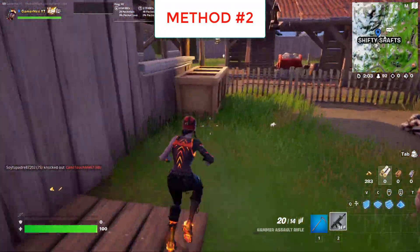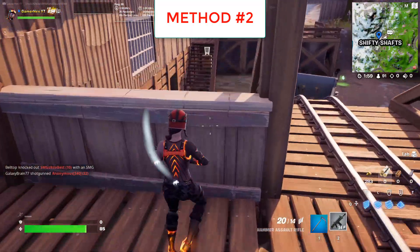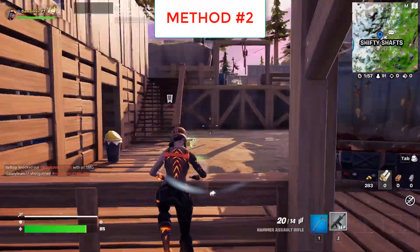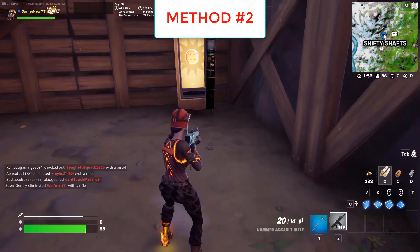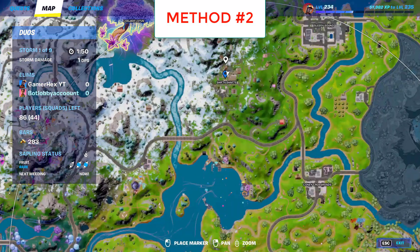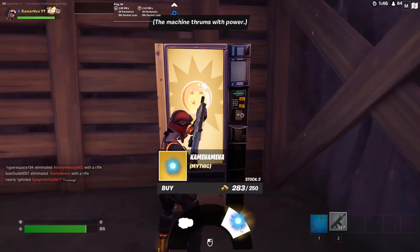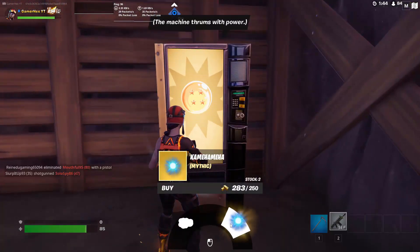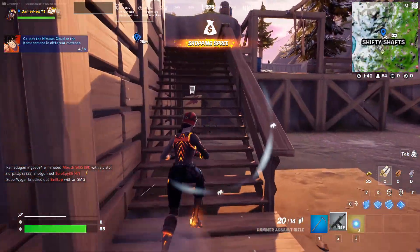The second method is finding and buying the Mythic item from vending machines, but you need to find a Dragon Ball vending machine specifically. The spawn rate is really high, but they replace normal vending machines so it's a completely random location. Normally you will find two vending machines at Shifty Shafts and you can buy one for 250 gold.